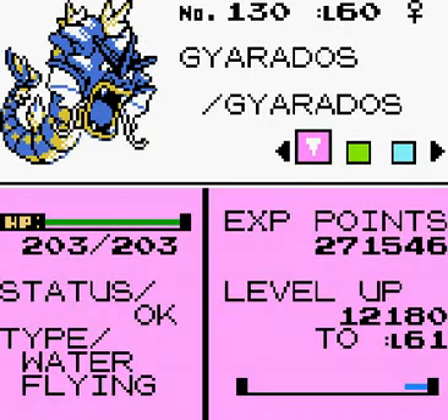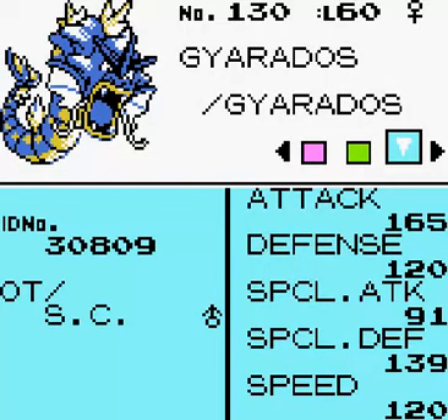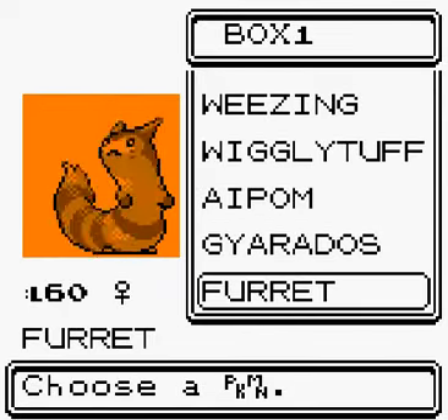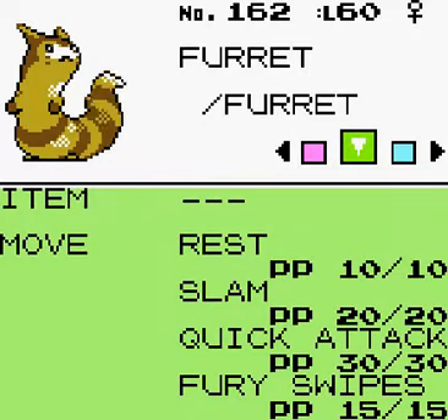Let's check the Blue Gyarados attack — I haven't used any Iron or Protein on it. It's 165, so the Red one has a little bit more attack. In terms of moves it has Dragon Rage, Hyper Beam, Bite and Hydro Pump — pretty much the same as the other one. Furret has Rest, Slam, Quick Attack and Fury Swipes — pretty awful.